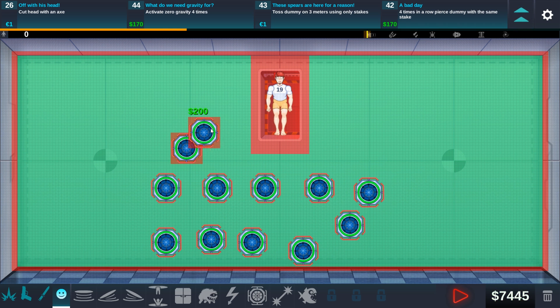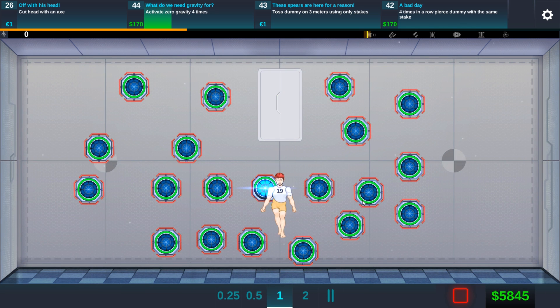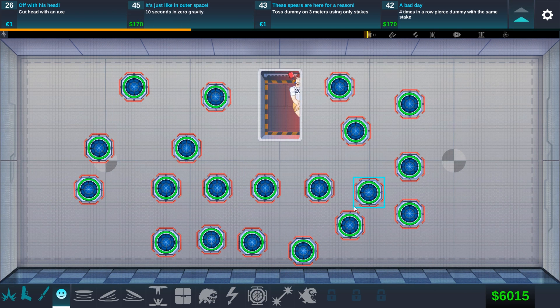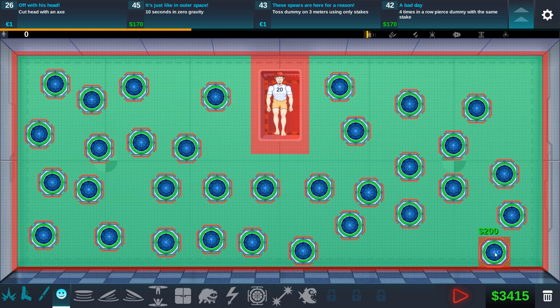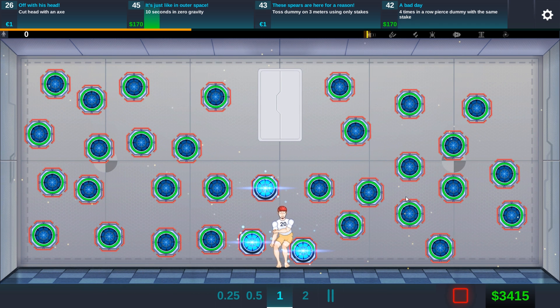Activate zero gravity four times — how about we do it 40 billion times? That's one, two, three, four — bang. Easiest quest of my life. The next one is 10 seconds in zero gravity — I think we can do 10 hours in zero gravity like this. Easiest quest ever. Come on, don't tell me he's gonna drop now. There we go — another quest in the pocket.